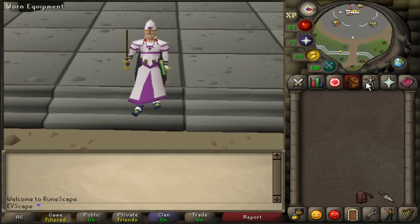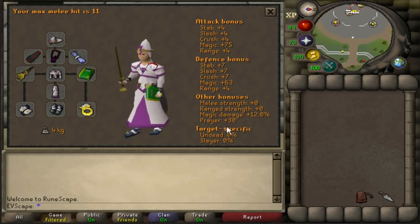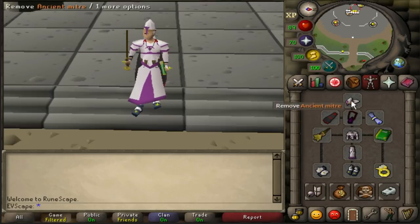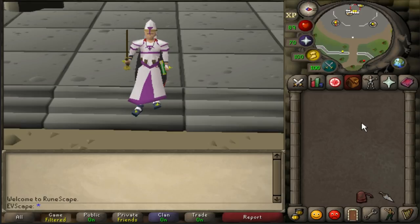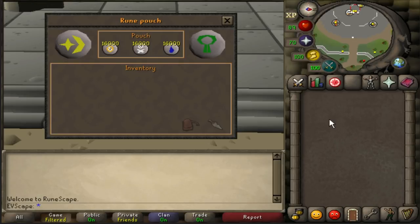The plan is to do dust devils for 10 hours in a row. We're using full vestment robes, holy sandals, and holy wraps, giving us plus 30 prayer bonus. In the Catacombs of Kourend, every time you bury a bone you get one prayer point, and that stacks with the bone crusher. We're on the ancient spell book, so we won't be able to alch anything. We'll have to run back to the bank. We're tracking kills, XP gained, and total profit.